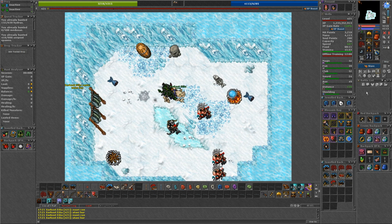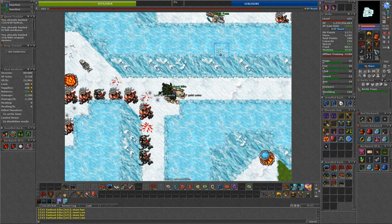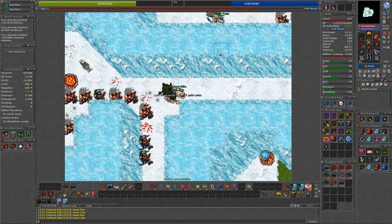Once you do manage to get to the island, there's only one silver hare on the surface, and you can find the hole to reach the Arctic Fawn Cave to the northwest. The Arctic Fawns are fairly weak, and at higher levels you should be able to complete them within an hour and a half. If you're using elemental damage, fire will be your best bet, followed by energy.